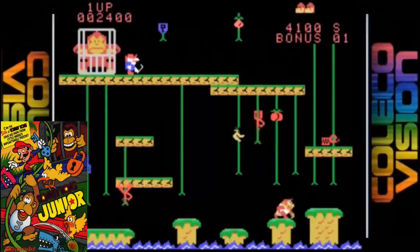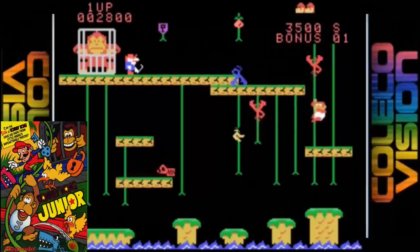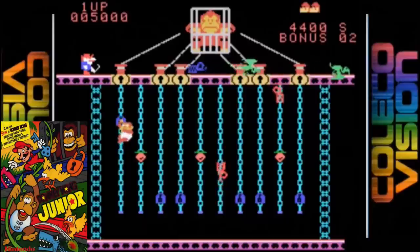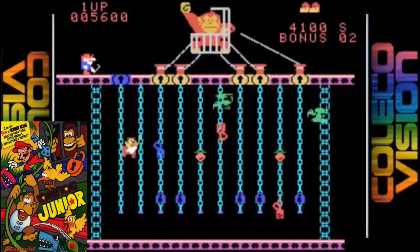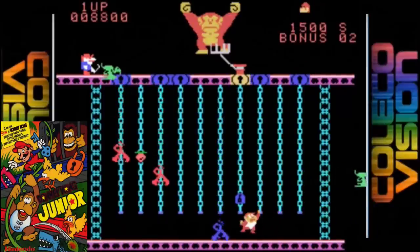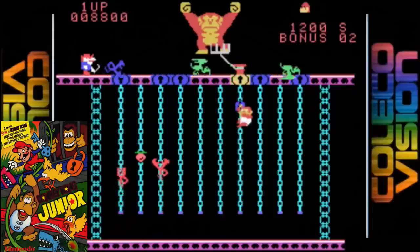The ColecoVision port is up next and for its time it was one of the best on the market. It's by no means perfect as it's missing most of the cutscenes and the graphic detail has been shrunk down considerably, but overall it's easily recognizable as Donkey Kong Jr. The fruit and enemy sprites are only one color but overall they look really good. The Donkey Kong sprite looks pretty good but it appears he's either having a siesta or Mario drugged him. The sound effects and music are not too bad and the controls are nice and responsive.